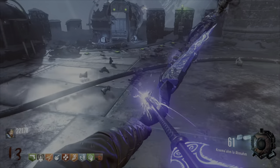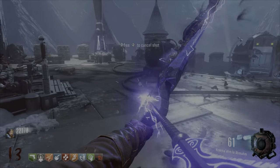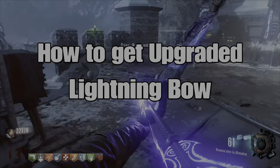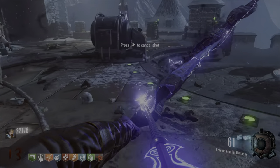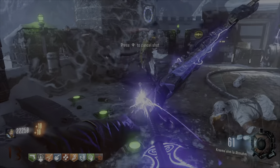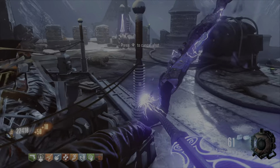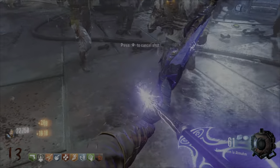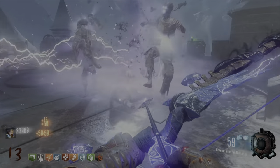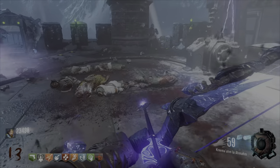What's up guys, my name is George and today I'm going to show you how to get the lightning bow in Rising Dragon. This bow is definitely the best bow in the game, possibly one of the best wonder weapons besides the Thunder Gun and the Apothicon Servant. This thing is absolute beauty — just look at it annihilate all the zombies in front of me. I don't care about the wolf bow anymore, this thing is that much better. So let's get into it.